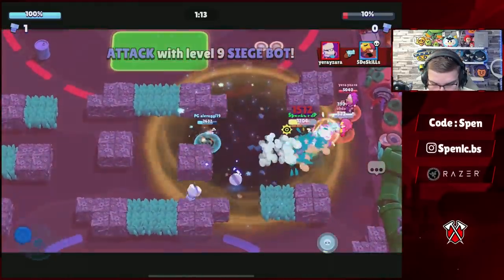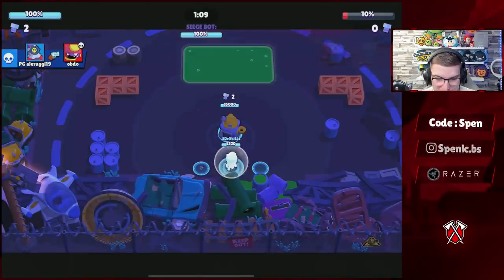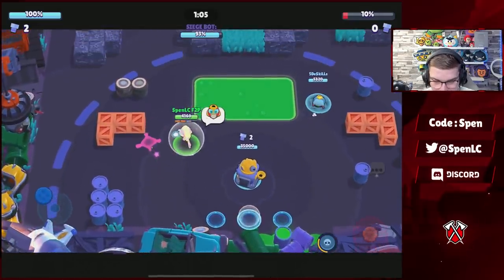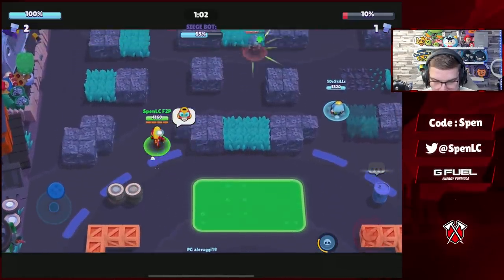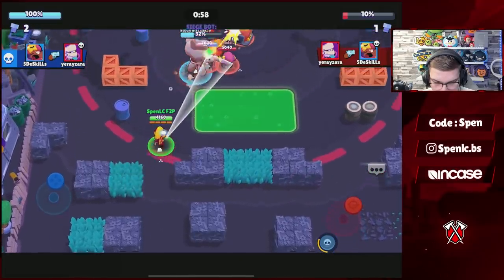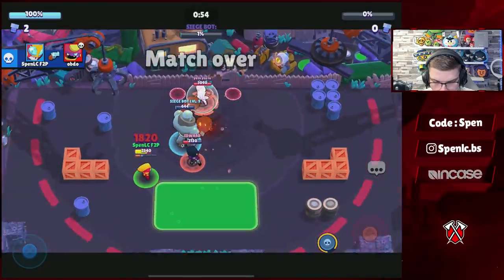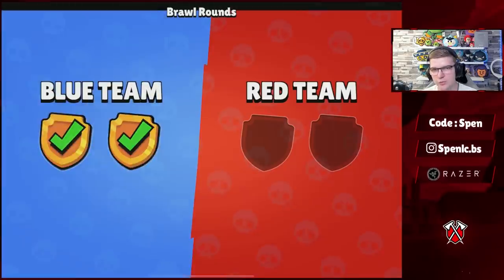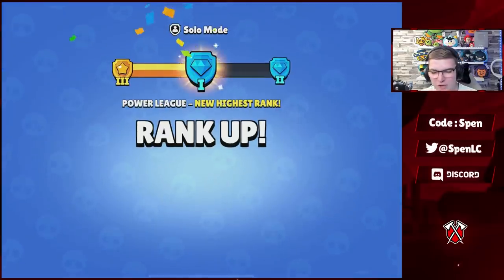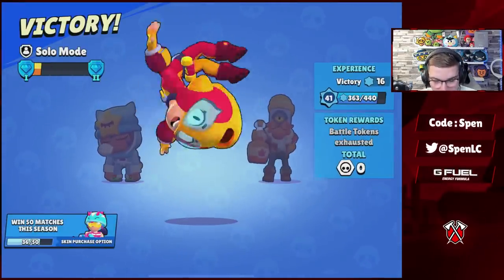Definitely enough bolts to secure this round. I'm just constantly melting these guys — there's nothing they can do. I push up, Gene goes for a pull but connects somehow and they might have a way back. Only BB on defense — that's got to be a finish. 60 bolts in, they're nearly defending but no worries. I come in to sweep and finish. Another win — that should definitely be diamond! Yes, Diamond 1 right there! Speed is running our way all the way up to Mythic!